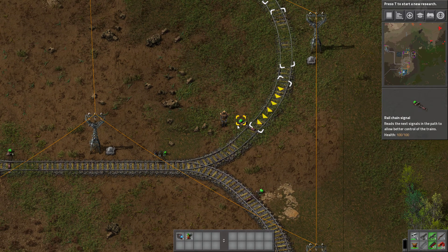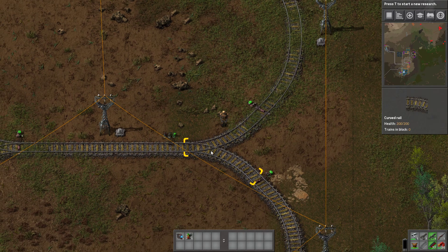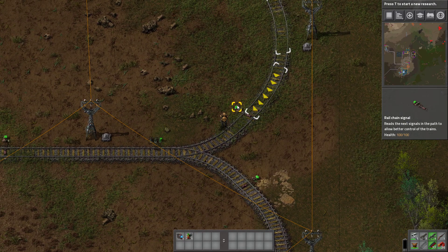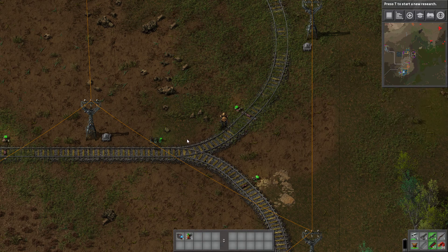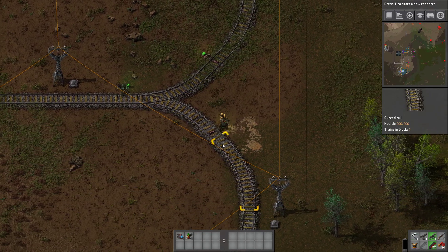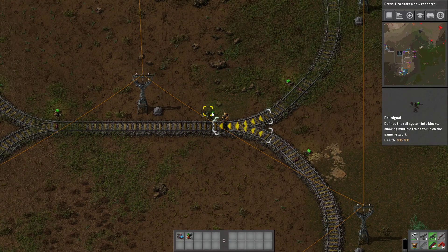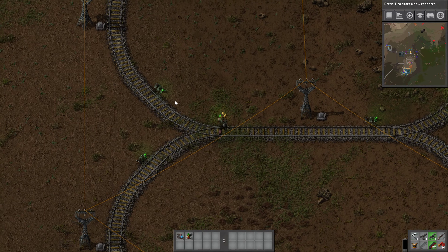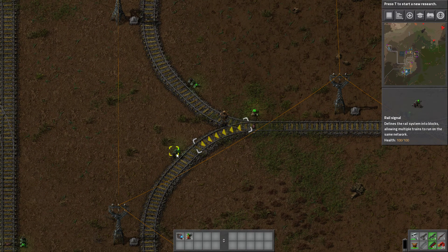The rule of thumb for rail and chain signals: chain signals go before two tracks merge, and normal rail signals go after two tracks merge. I've got tracks going this way with a chain signal leading into the merge here and here. And then after the merge, I've got the rail signal. I've also got a chain signal going into the merge and two rail signals coming out of the merge.